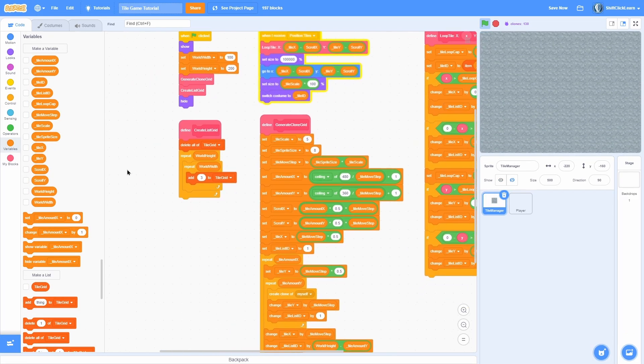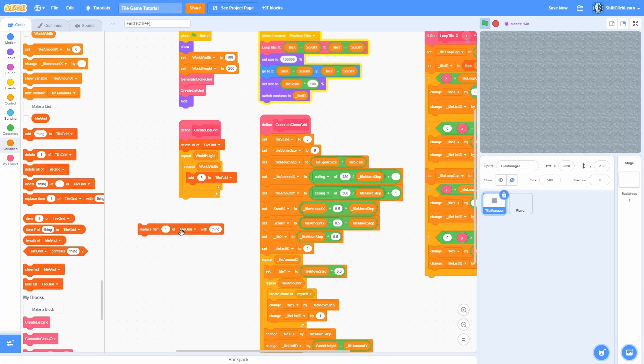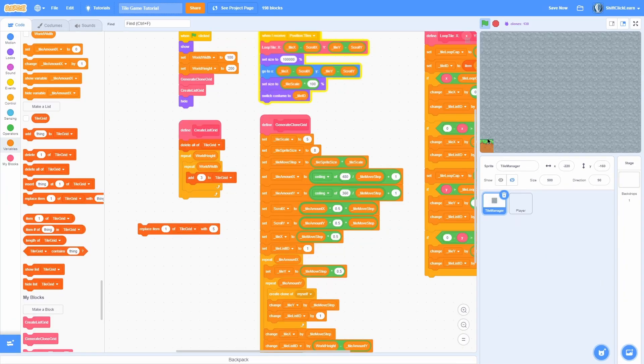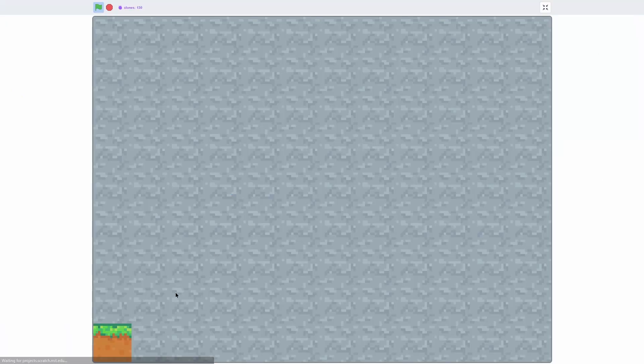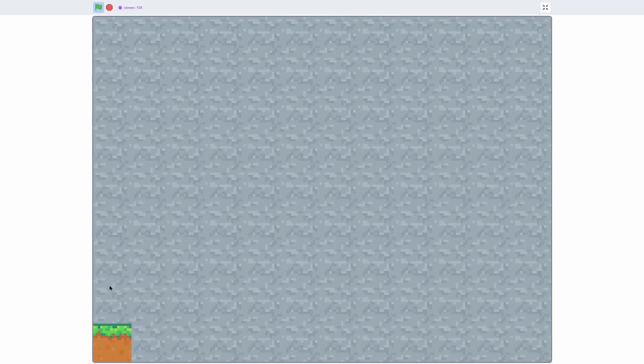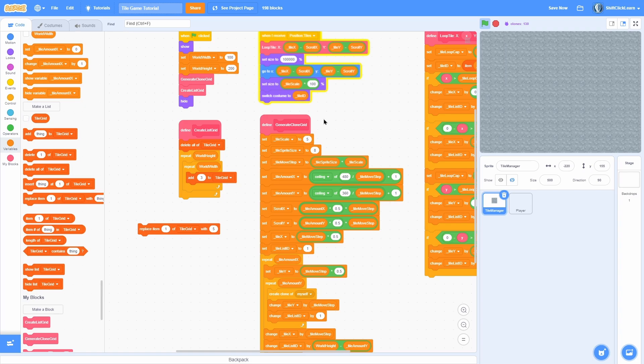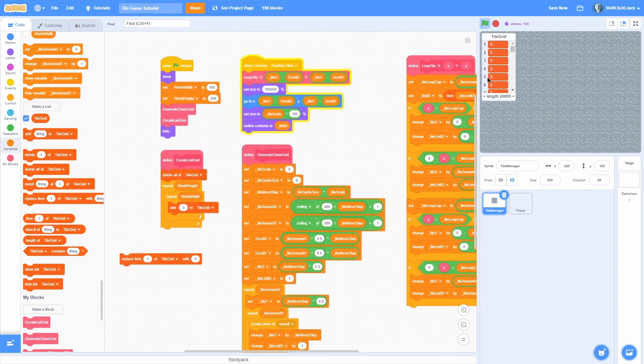Now let's verify the ID system is working. Replace item 1 of tile_grid with 5 — grass. Click it and the very bottom-left tile becomes a grass block. Moving up, the grass block doesn't appear, but move back down and it reads the data from the list correctly. Moving right it doesn't loop — it's only in that one position. The ID is simply the item number in the list.